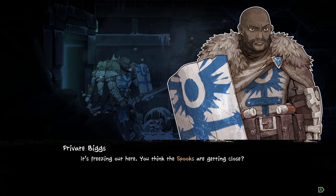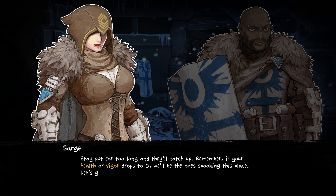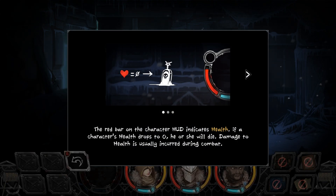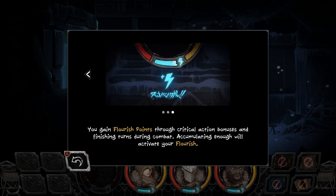It's freezing out here. Do you think the spooks are getting close? Did you forget to bring the geistometer? Should keep going — no use going back the way we came if they are. Stay put for too long and they'll catch up. Remember, if your health or vigor drops to zero, we'll be the ones spooking this place. Red bar on the character's HUD indicates health — if a character's health drops to zero, he or she will die. Damage to health is usually incurred during combat. Yellow bar indicates vigor; the character will also die if vigor drops to zero. Damage to vigor is usually incurred through stress of exploration. You gain flourish points through critical action bonuses and finishing turns during combat.